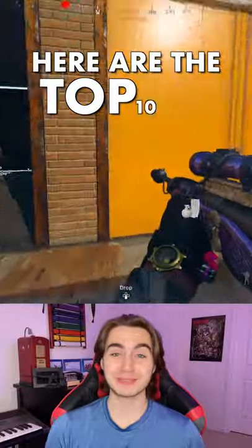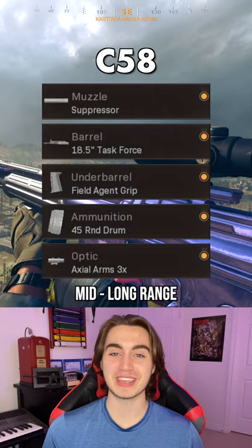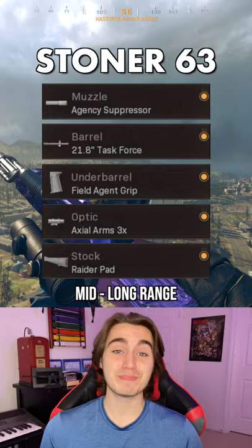Here are the top 10 best weapons in Warzone Season 4, and a class for each of them. First up, we've got the new C-58 — great damage, low recoil, basically the new A-Max. Next up is the Stoner, which has always been good, but is even better with the newly buffed barrels.